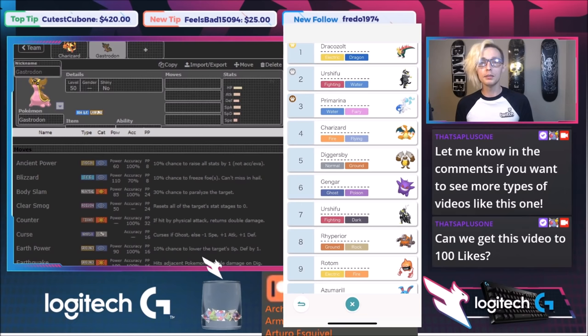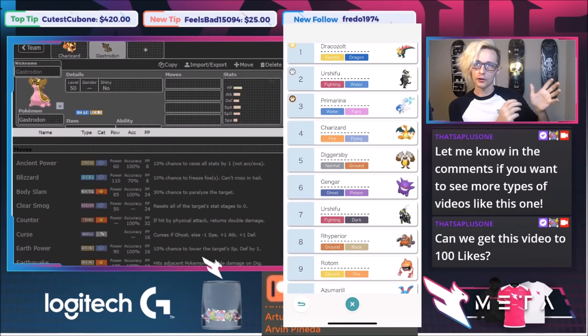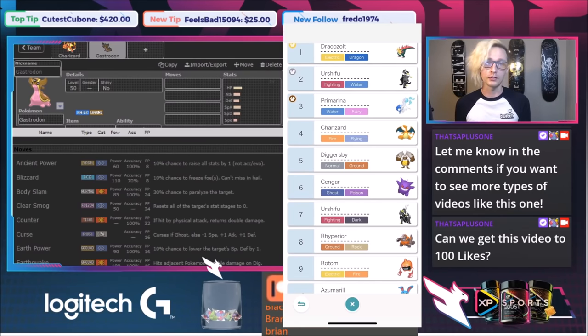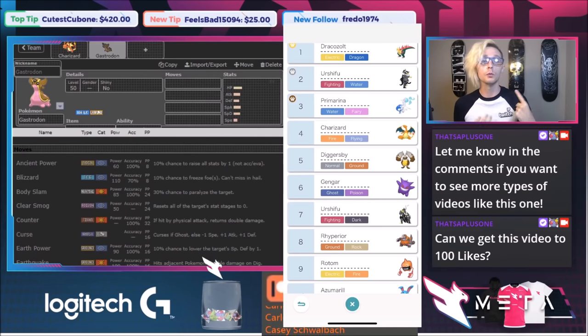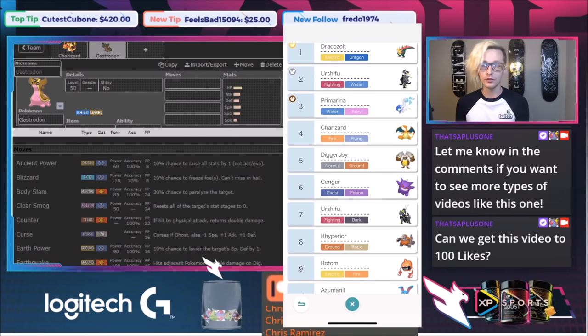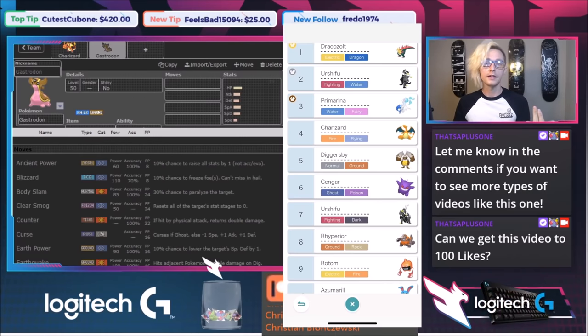Tip number three: build a core — not necessarily a Fire-Water-Grass core or Dragon-Ghost-Steel, but a circle to send your opponent into, wasting their Max turns. Dracozolt is particularly susceptible because when it's not in Max mode its Hustle ability makes it less accurate. If I lead Charizard, switch to Gastrodon to block the Electric attack, they'll go for either Max Wyrmwind to one-shot Gastrodon or Max Airstream. The perfect Pokemon to complete the core is a Fairy type.